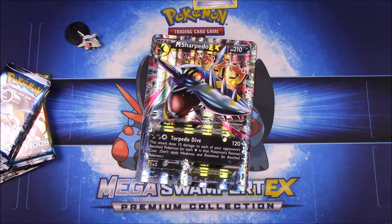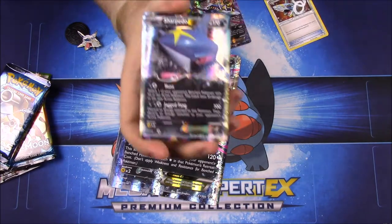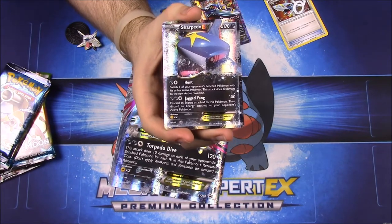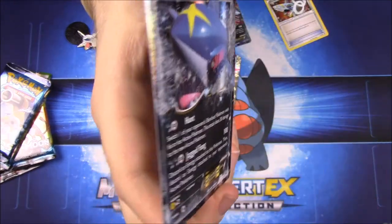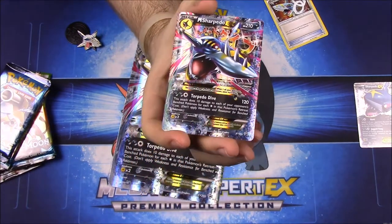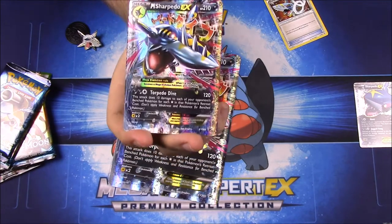First off we have our Sharpedo EX card, which has 170 HP with the moves Hunt and Jagged Fang. It just looks so cool, like Jaws coming at you. Then we have the Mega Sharpedo EX, which looks super cool with 210 HP and the Torpedo Dive move.